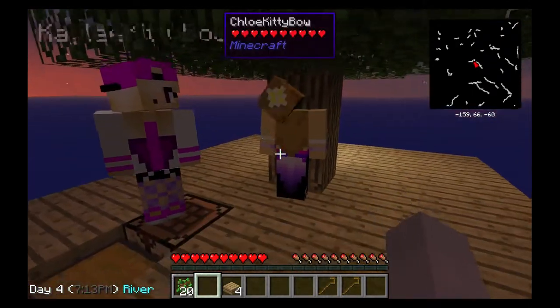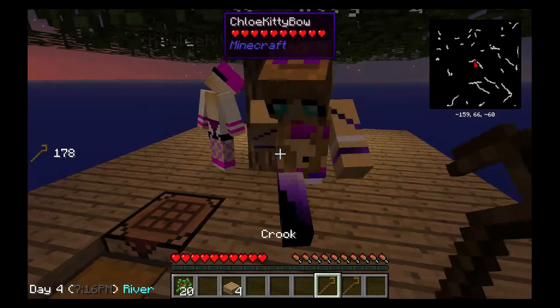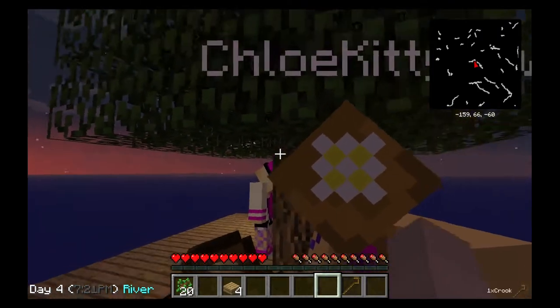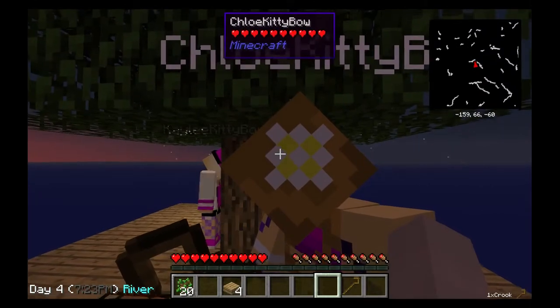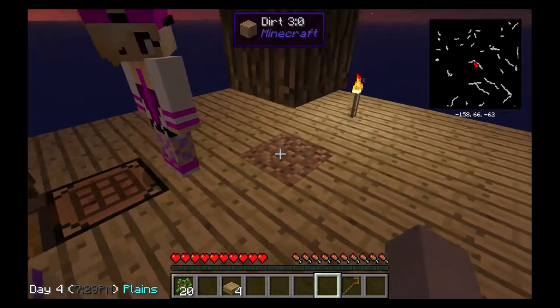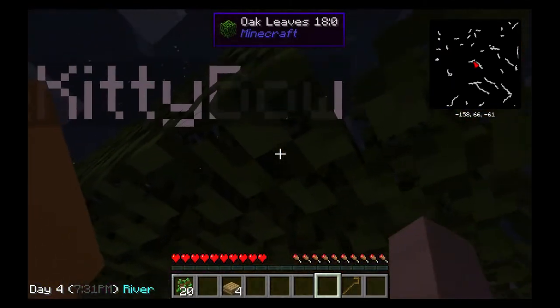There's a tree. I only need one piece of wood. Girls, use a crook and cut down some leaves and get some wood. So in this episode we can only grow one tree because we only have one piece of dirt. I want to fix that.